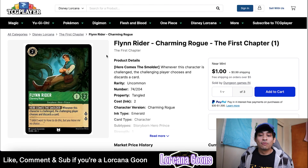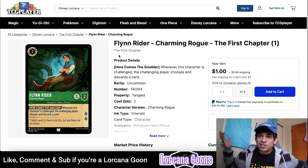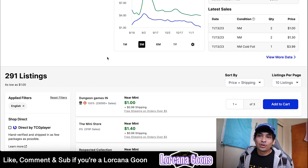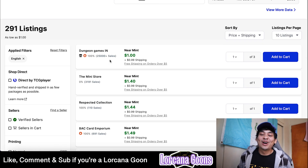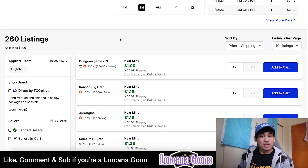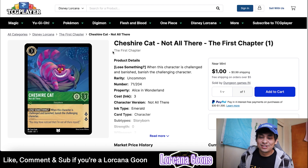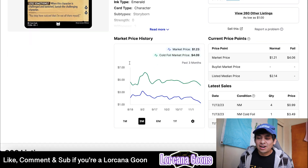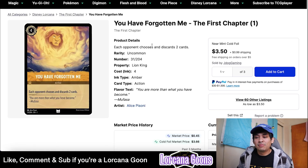Flynn Rider and Cheshire Cat are no longer $3 uncommons — the Emerald cards are very popular and they were hard to pull. Now there's a ton of listings and you can find them for as low as $1 with $1 shipping from Dungeon Games. Same for Cheshire Cat — also $1 with $0.99 shipping from Dungeon Games. This is really going to make a huge impact because people will be able to play their Emerald cards on a much more affordable budget.